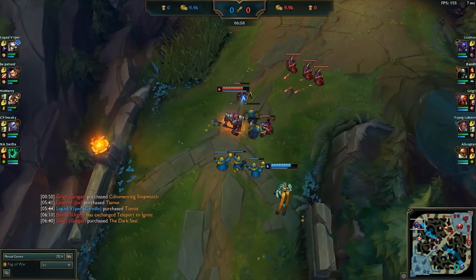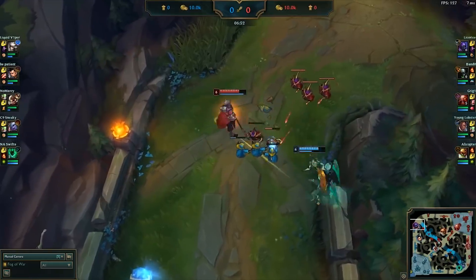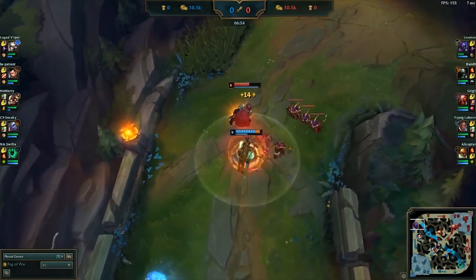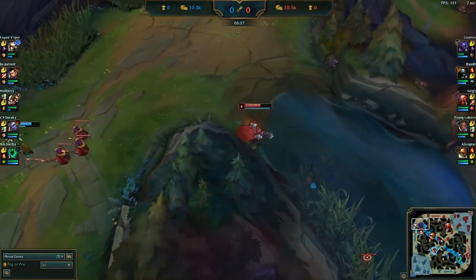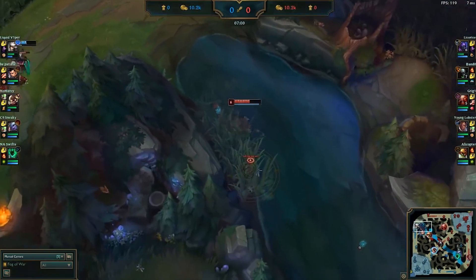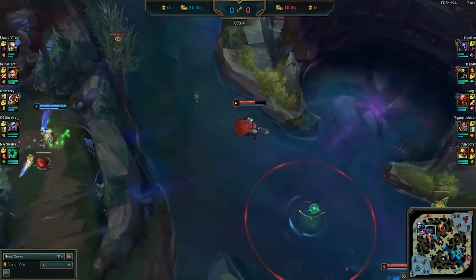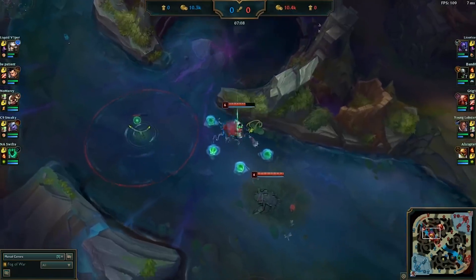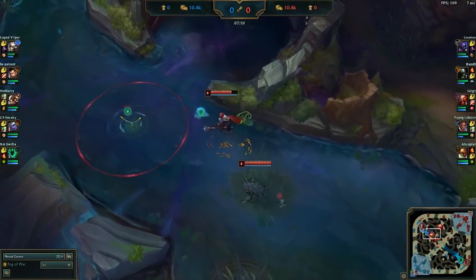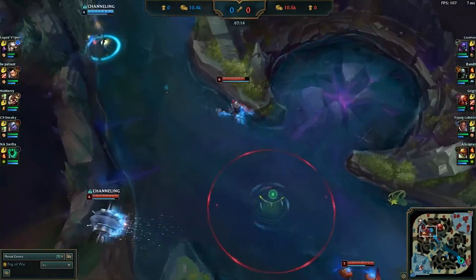Licorice is able to use his previous information from warding to know that the enemy jungler is coming for a gank and he acts perfectly. Pushing his lane in fully, he's able to position himself in the perfect spot to react alongside his teammates to gain priority over Camille when roaming to the river. Because he gets there first, he's able to turn the tides in his team's favor. As soon as Licorice sees the enemy jungler go onto his ward, he jumps in with his team, picking up an uncontested first blood that would not have been possible without the position he worked so hard for.